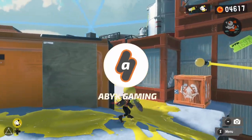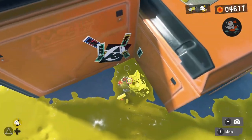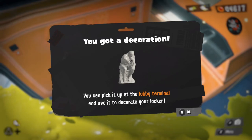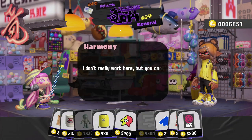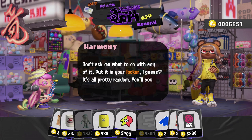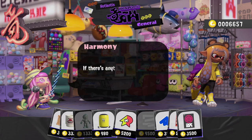Hey everyone, this is Angel from Abix Gaming with a brand new video for Splatoon 3. After exploring Alterna or visiting the General Store, you may have found or bought some cool decorations for your locker. Even Harmony, the manager for the General Store of Atlantis, tells you about how you can customize your locker and more, but where on the Splatlands can you find it?